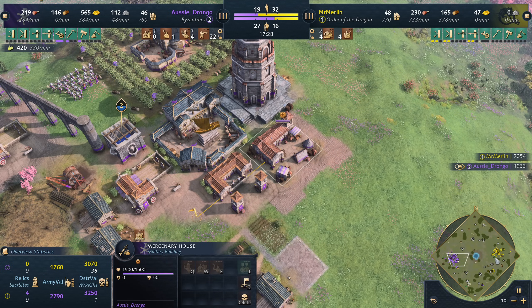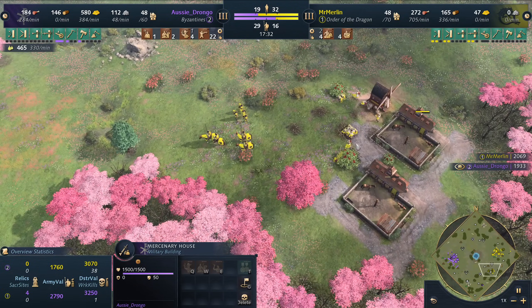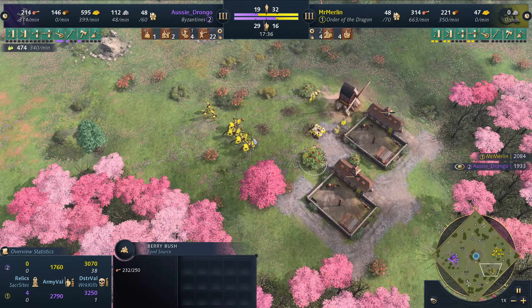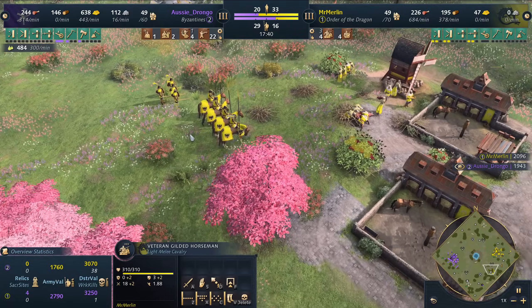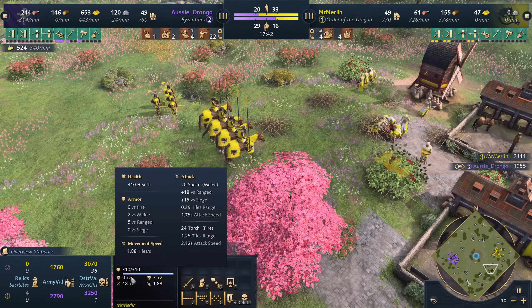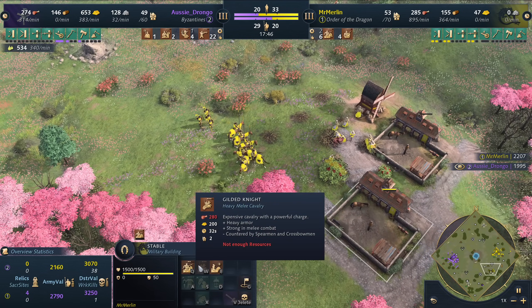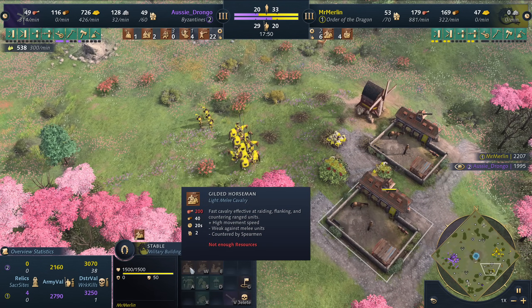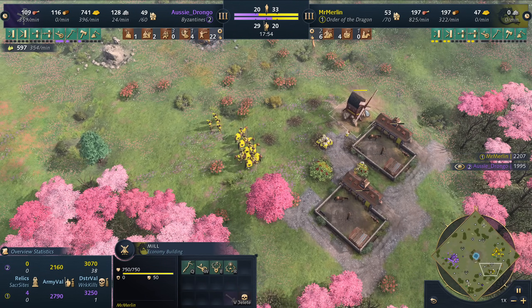I thought we might see some Grenadiers, but Mr. Merlin has put the pain on Ozzy Drongo. Merlin has backed off and in the middle of the map is gathering some food. We've got some Veteran Gilded Horsemen — you can see the stats on those, a little bit stronger than your average Horseman. They also have access to the Gilded Knight. Basically take everything you know, throw 'Gilded' in front of it, it's a little bit stronger. That's the Order of the Dragon in a nutshell.